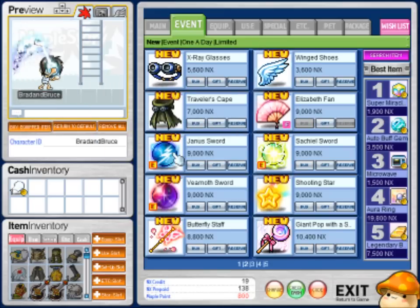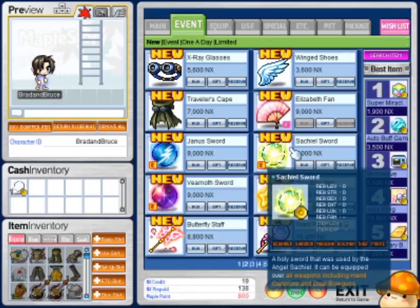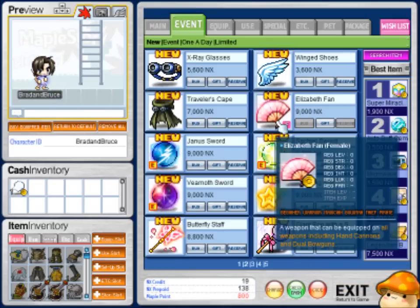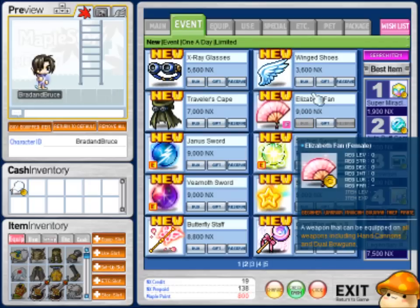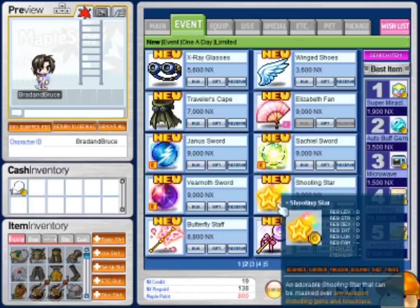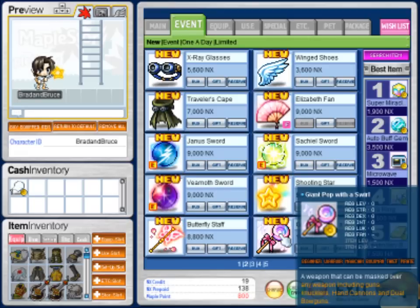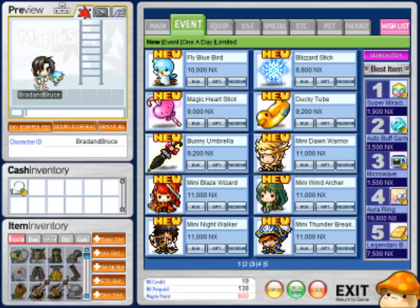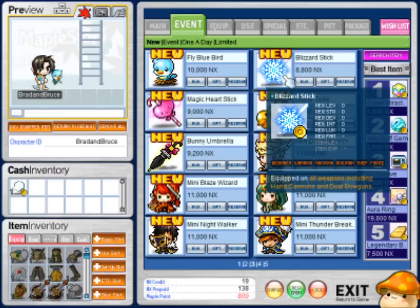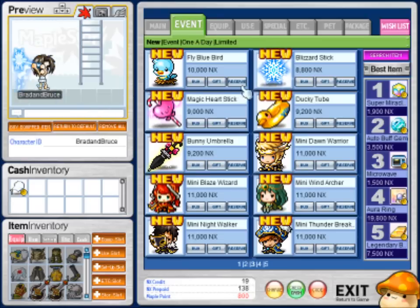It looks like that — yeah, the moth sword. That one's nine dollars, holy smokes, that's a lot. Elizabeth fan, only for females. The winged shoes — I have little wings on my heels — seems completely useless for three dollars, holy crap, they are ripping you off. Shooting star — that is just... Butterfly staff — it doesn't get any cooler than that.